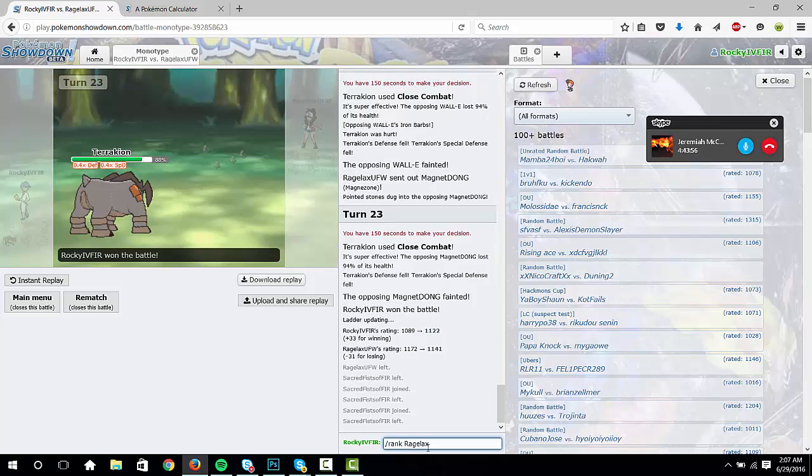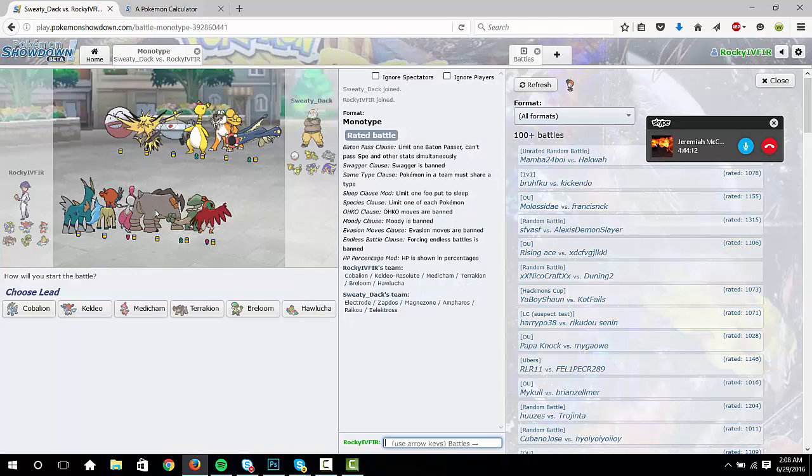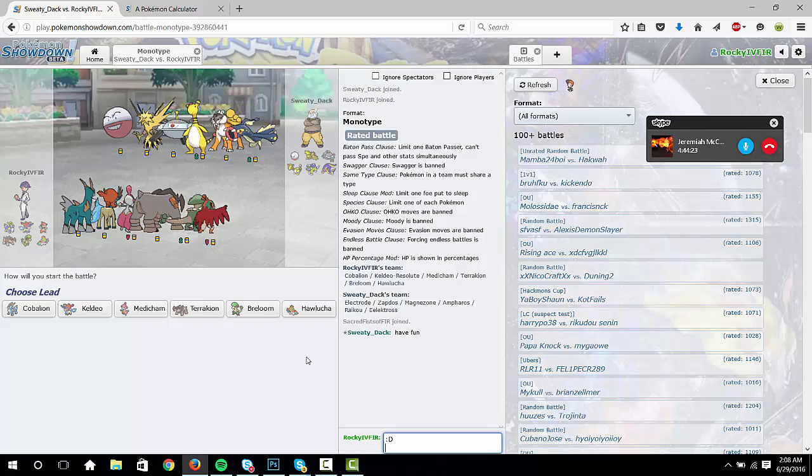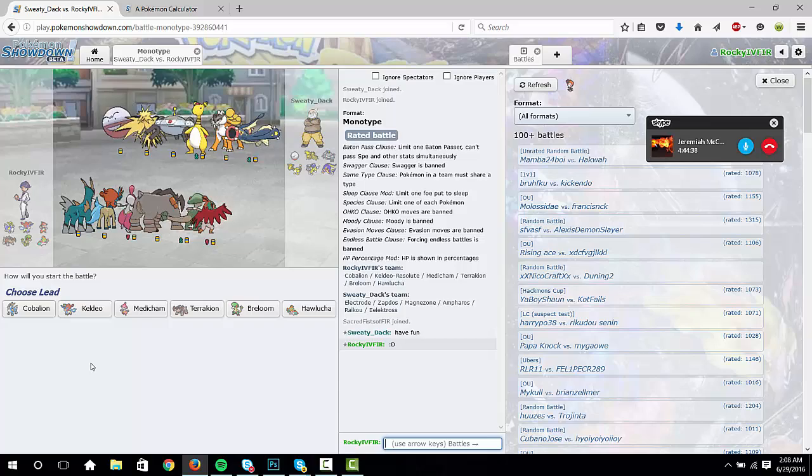Monotype 52, GXC, 12 wins, 10 losses. He's on point — Electric, Sweaty Dax. Have fun — don't give him any luck. I think he leads Electrode — I've seen Electrode leads a lot with this. I've only battled like two electric types with my fighting team and I've seen Electrode lead, but I can't remember what he specifically does with it. I know Explosion obviously, but it doesn't do anything to Cobalion. Just lead Cobalion. Yeah, there's the Electrode.